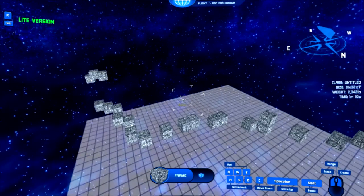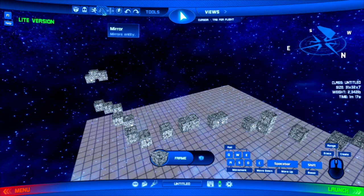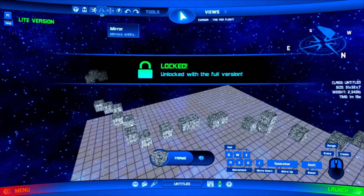For example, the symmetry feature is completely off in the light edition — you can't have the nice, slick ability to quickly get it to another side. You have to build it all by hand.